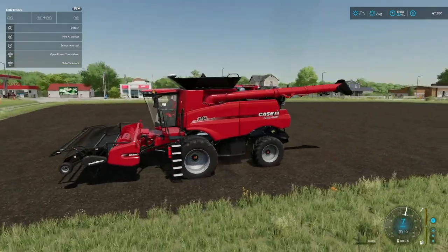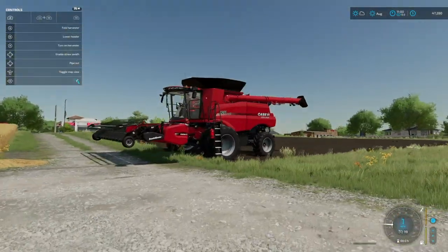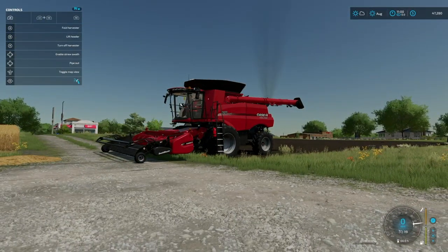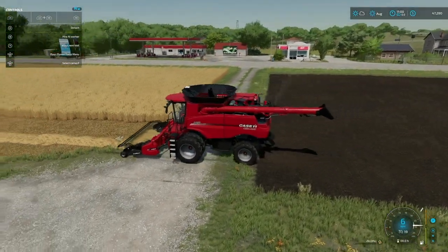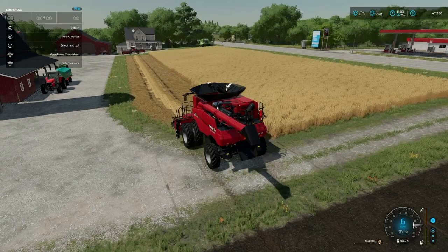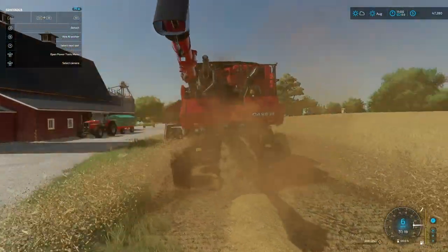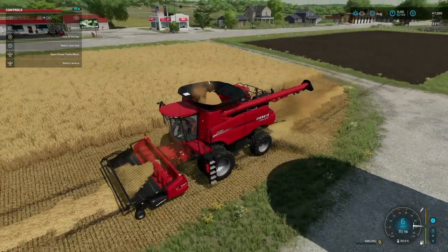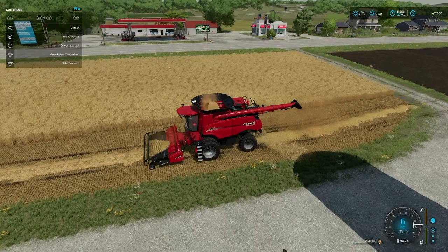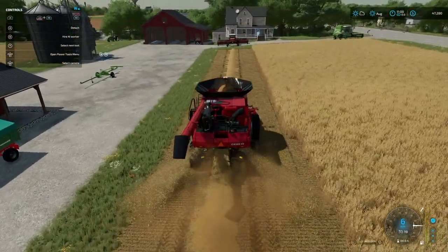Now that we've got that done, let's jump in our Case IH combine — it's just the base game 9250 — and we've got just the first option for the swathing mod turned on. I'm going to enable straw swath because this is still wheat, so it's just going to drop a straw swath out the back. We're doing this on a base game map, and you can do this with any of the four base game maps without any trouble.